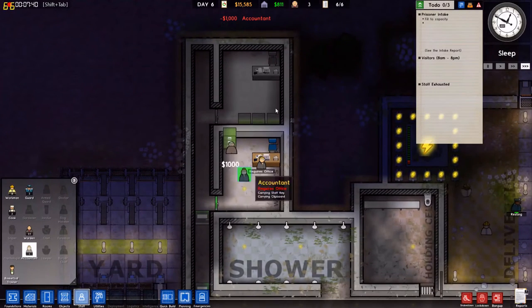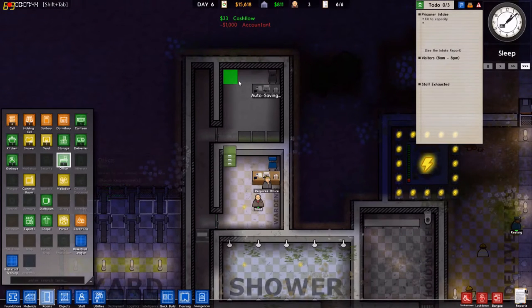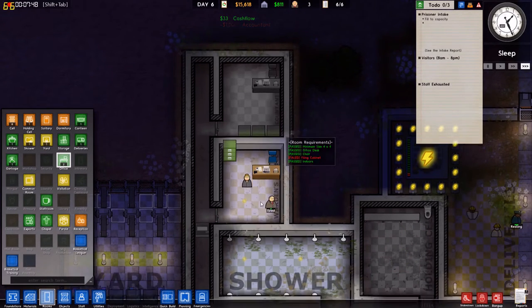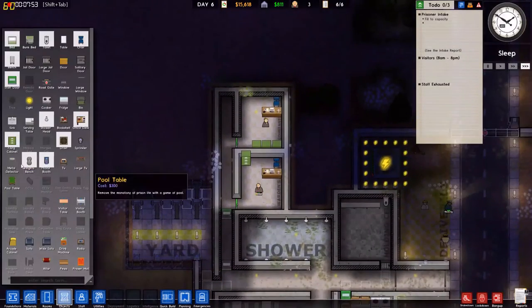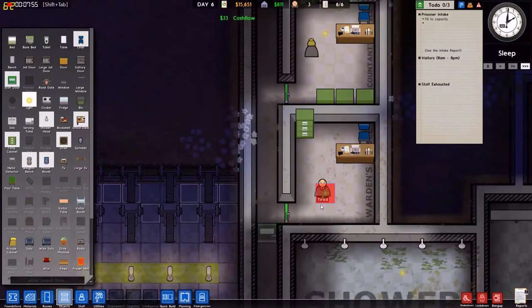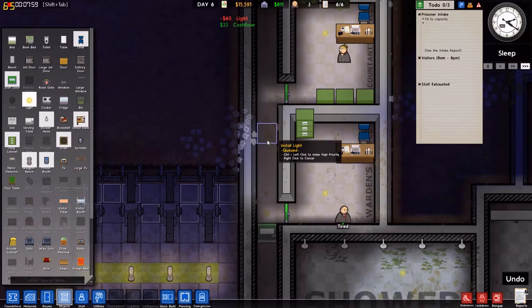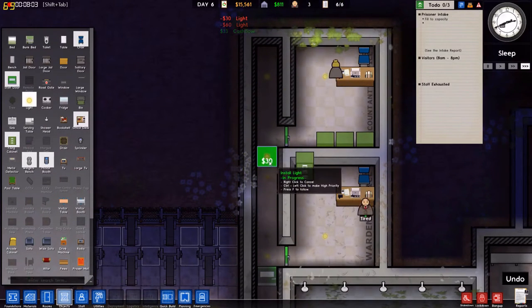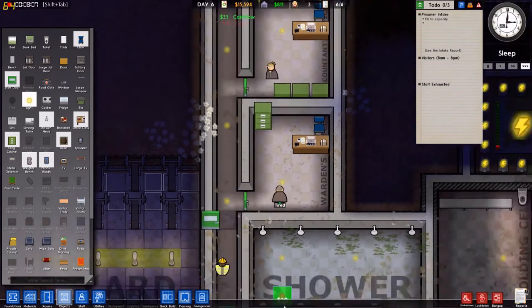There you go — there's your office. You have fun in your office. I need lights. Okay, all y'all have lights in there. Bam, bam, bam. One, two, three — one, two, three — one, two, three, four, five. Bam, nice.